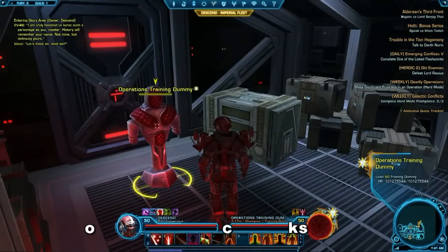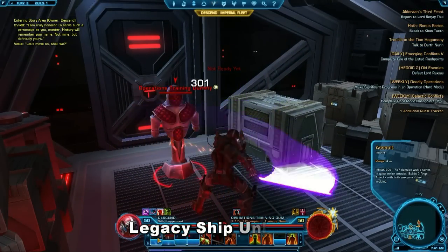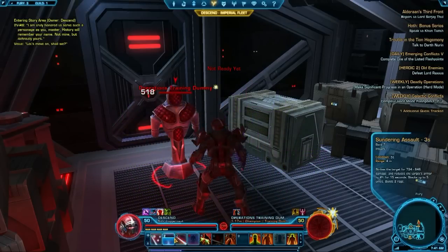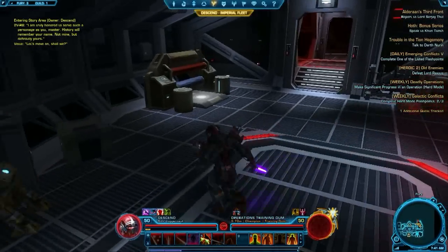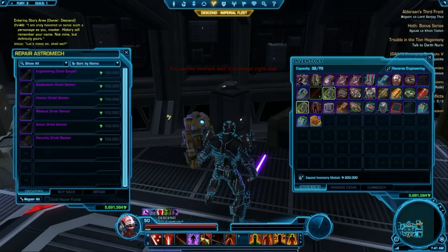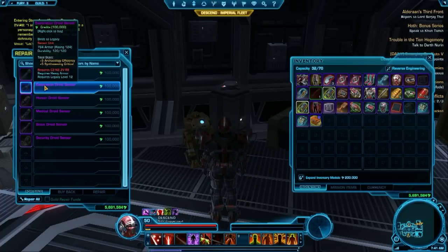In addition to those companion and class-related legacy features, there are a lot of new ship features with the legacy system. The first one I'm showing is the training dummies — there are actually two different ones you can buy. One simulates an ops-level raid boss, and another simulates a PVP-style player that you can test certain things with. The PVP one was a little expensive so I passed on it.